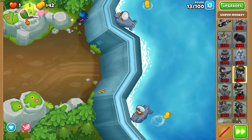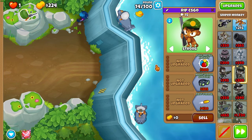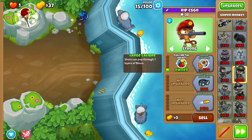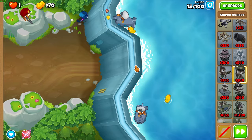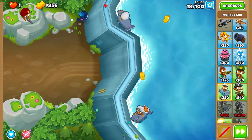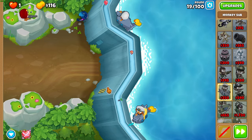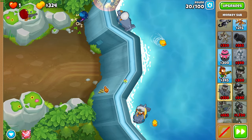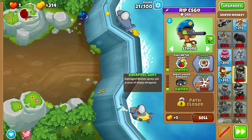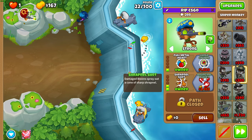After you get twin guns, get a sniper on that top rock. Set it to strong during 14, then give it full metal jacket before 15. Then get airburst at the start of 19, and then work your way up to shrapnel shot on the sniper — get shrapnel before 22.